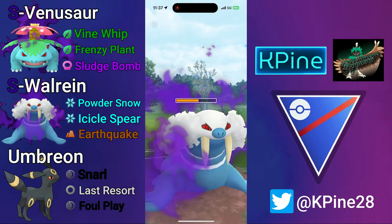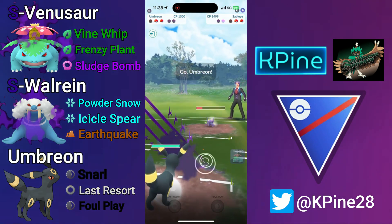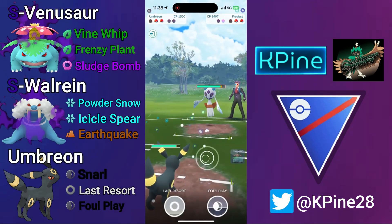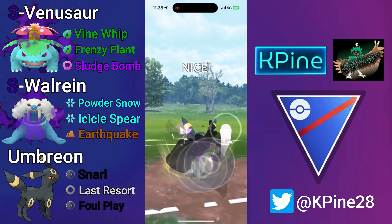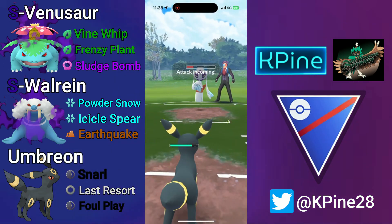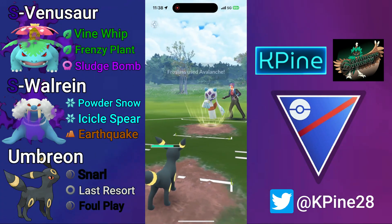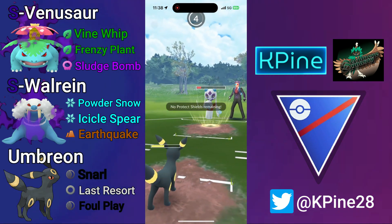They go straight for the Return — nice play, they hold on to their shield. This is still a fine situation: I bring in Umbreon for the farm down, and they have Frost-Last. I just need to throw with proper timing so I don't let any free Powder Snows through. Umbreon is extremely tanky and will be able to take two Avalanches, the second one coming through right here.